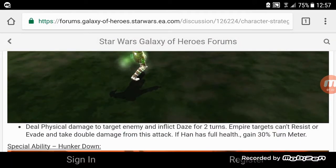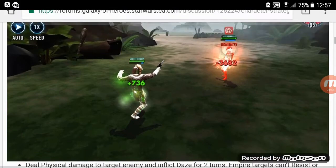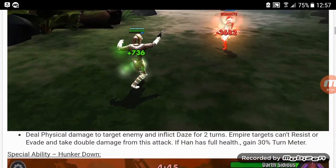Disabling Shot deals physical damage to the target enemy and inflicts Daze for two turns. Empire targets can't resist or evade and take double damage from this attack. If Han is at full health, gain 30% turn meter. Empire enemies have to be dazed — it's a two-turn daze, but it still works. We're starting to get more characters with Daze popping up, just to kind of control counterattacks and assists.